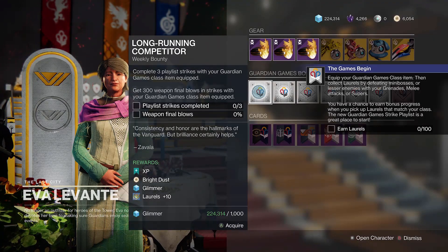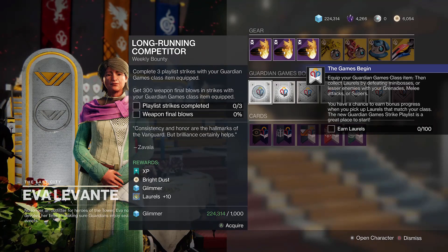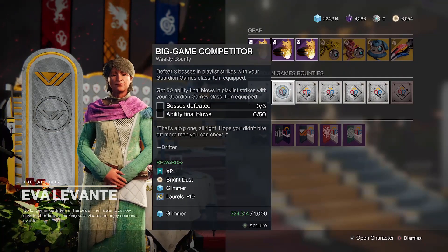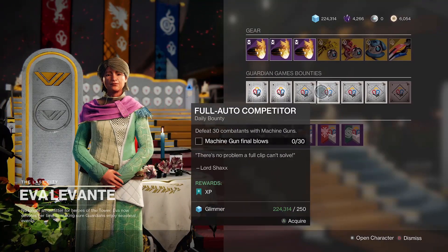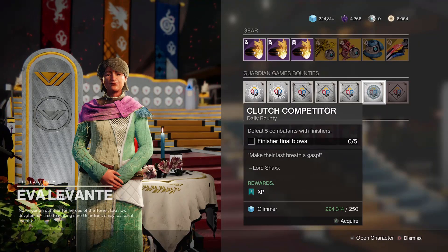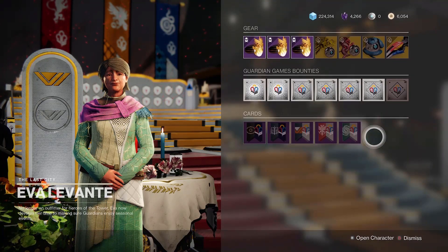On top of that, during the seasonal events, Eva Levante normally has 2 weekly bounties per character that grant Bright Dust as a reward too. With events usually lasting 3 weeks minimum, this is not to be missed out on and they're easy to do, especially as they're usually tied to whatever activities are going on.